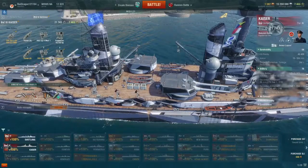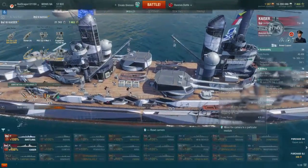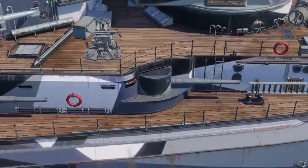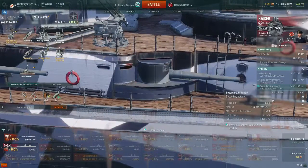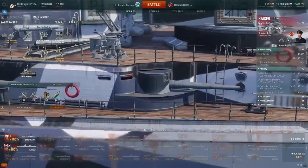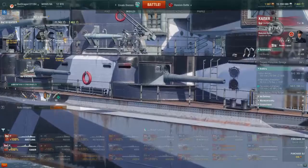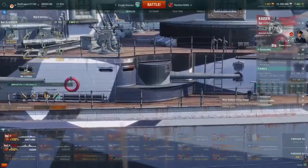Your secondary armament consists of four dual 88-millimeter turrets — eight barrels total — those little death-star turrets we saw from the German cruisers. We also have 14 150-millimeter secondary guns along the side of the ship. These are pretty good with a 4.5-kilometer range and 8.6-second reload time. They really go to work on anyone that gets close. They're especially effective against Russian destroyers, because those destroyers have to close within 4.5 kilometers to launch torpedoes, and a lot of them get whittled away by the secondaries.